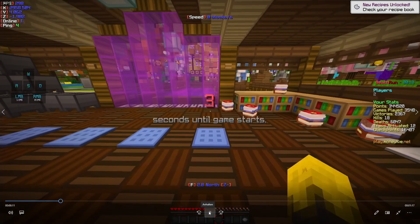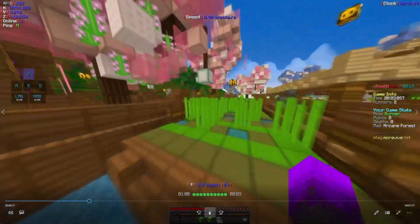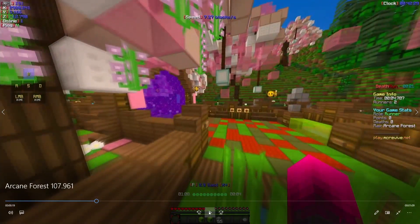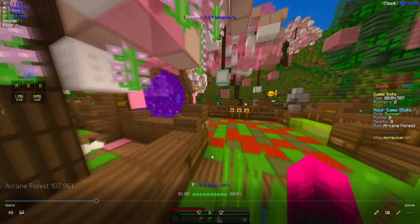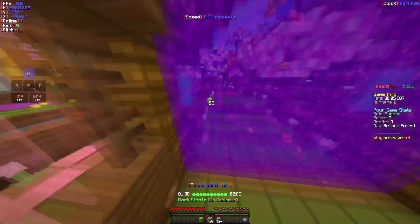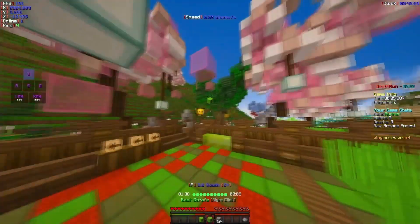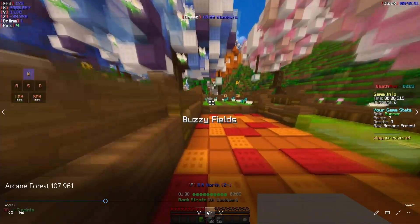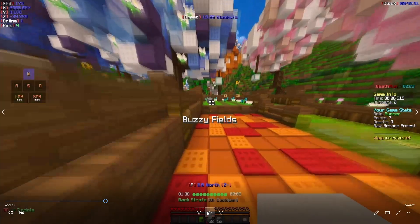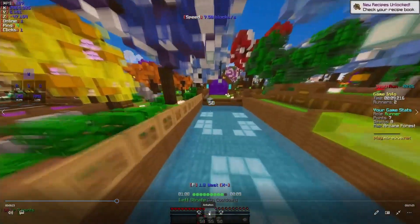For the start, you basically do the exact same first strafe, then go around here — that's all the same as before. But now, what I used to do was jump here and turn a little bit to this side and then strafe. What I do now is just strafe immediately. I don't take another jump here, I just strafe faster. It's not really faster — it just makes you do your strafe earlier, which is good because you need to do your third strafe as fast as possible, which you do here by walking a little bit right and then strafing right there.